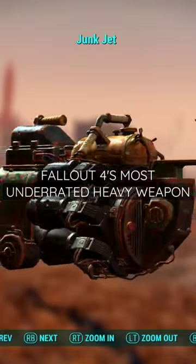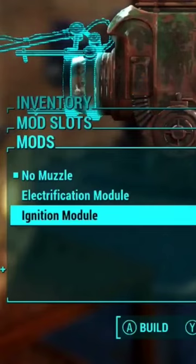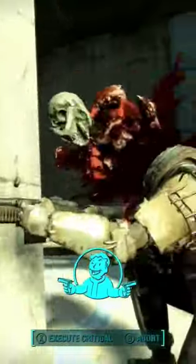Fallout 4's Junk Jet is pretty underrated. I never really used it until I threw it on the weapons workbench and learned that you can make it shoot incendiary projectiles. It deals a pretty good chunk of damage on impact, and if that doesn't kill them, the flame damage will.